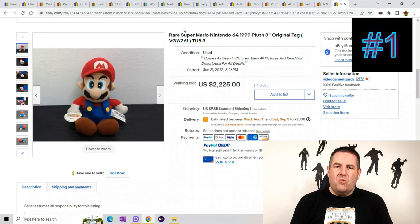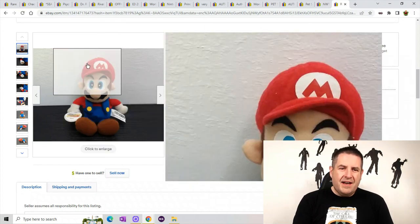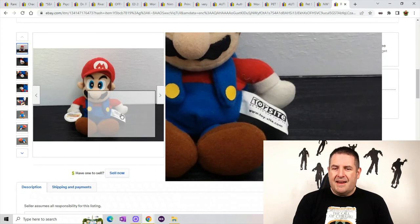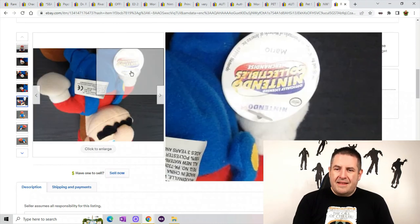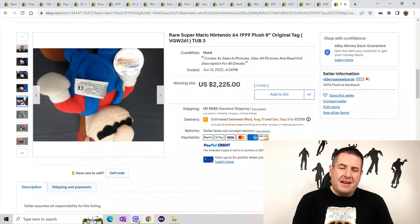Last but not least — this is a rare Super Mario 64 plush with the original tag. There was actually one that sold from Japan that was around $4,000–$5,000, but since it was from Japan I didn't want to include it. This one sold for $2,225. You can see it says Nintendo Collectible Merchandise on the tag — it's from ToySite. A lot of the Nintendo stuff sells for a ridiculous amount of money. I've sold Mario for around $399 — one of the Mario Party versions — and it wasn't even that huge. So keep your eye out for Mario and watch out for the fakes.